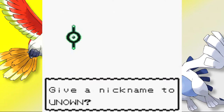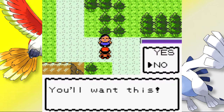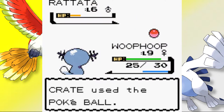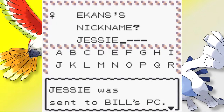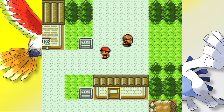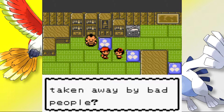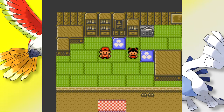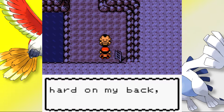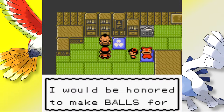We explore the remaining routes, recruiting Wooper I named Whoop Whoop from Route 32 and an Unown named I Spy from the Ruins of Alph. A man offers us a Slowpoke Tail, and we buy an Old Rod for fishing encounters. Around this time we also catch Nathan the Rattata from Union Cave and Jesse the Ekans on Route 33. Eventually we bump into a shady guy blocking the well and continue to Azalea Town. We meet Kurt, an old man who makes custom Poké Balls, and after Team Rocket's grunts are dealt with at the well, we catch Patrick the Slowpoke.